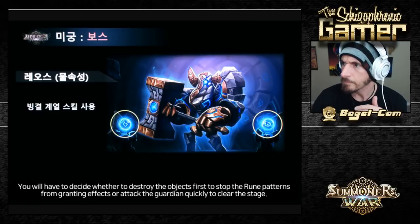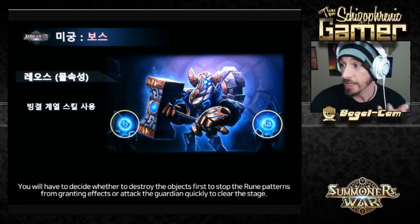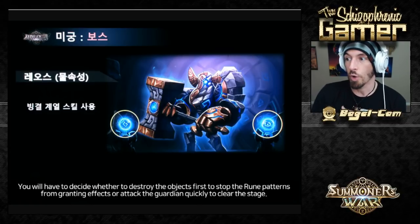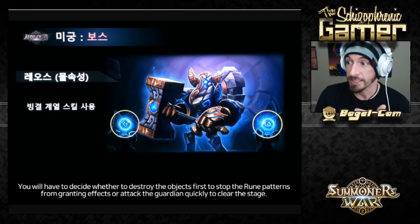You can choose to either defeat the towers so that the boss doesn't continue to get those rune effects, or you can go straight for the boss — different strategies. He ignores immunity and resistance, so bye-bye Woosa, bye-bye Velodule. I'm thinking that units like the Water Lich, the Light Pumpkin, and the Fire Monkey King might be strong here if it's gonna AoE stun, since they have passives.